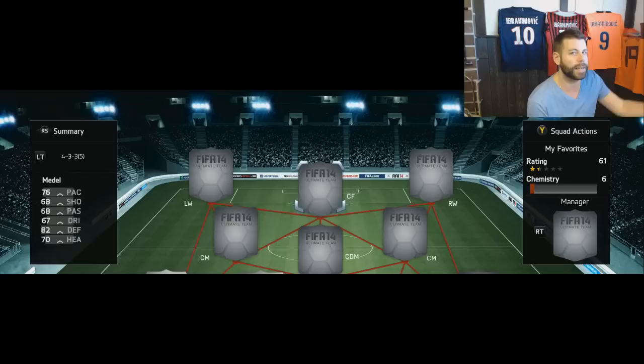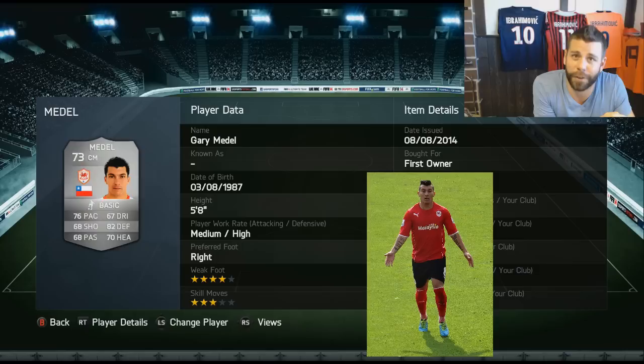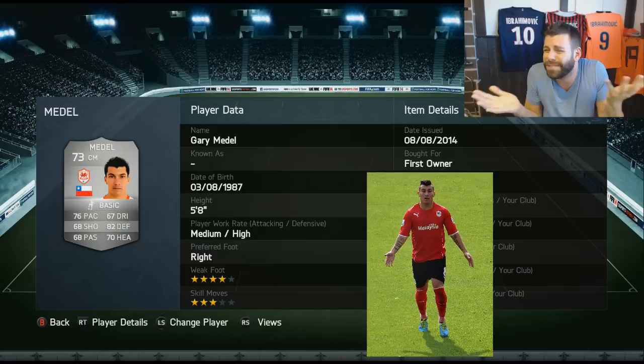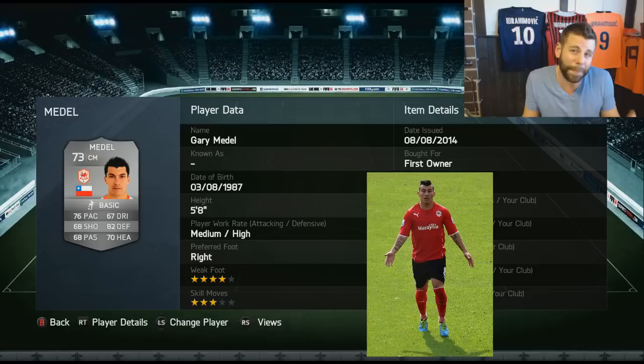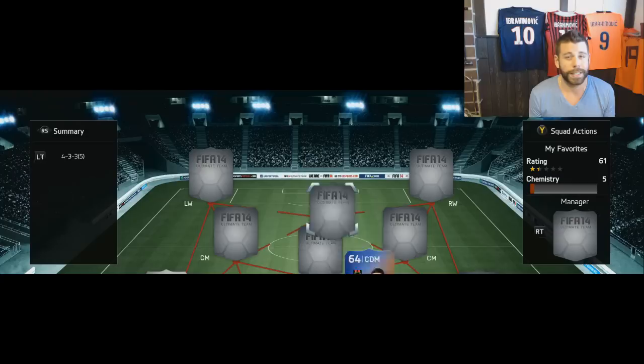The second BPL silver player to feature in this video - it's the little bulldog Gary Medel. I've used him quite often in the silver BPL team and I pack-pulled him recently, so he's replaced the card I purchased. Him with Diame in the midfield is just incredible. I used him in a Chile team and he marshalled the midfield - he was actually more noticeable than my Team of the Season Arturo Vidal. A lot of people are going to say 'Nick, where is Vidal?' - he just didn't do it for me. Let me know your thoughts on Team of the Season Vidal in the comments.